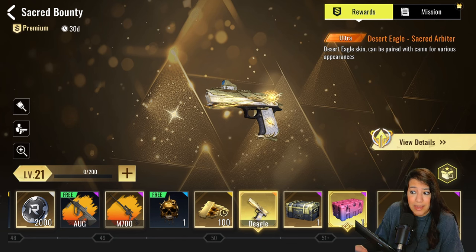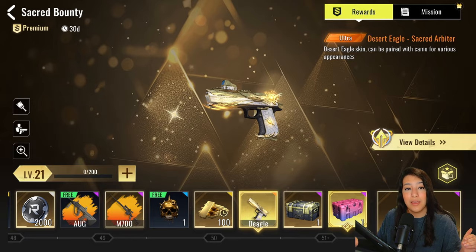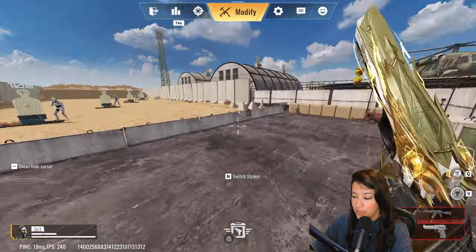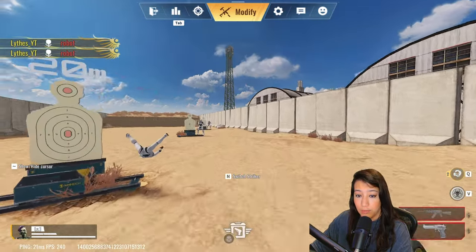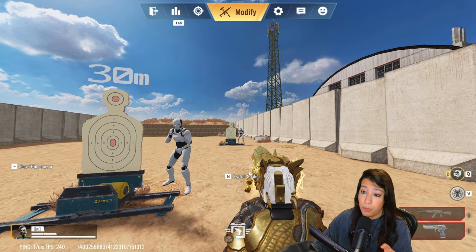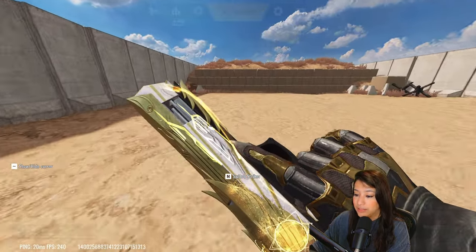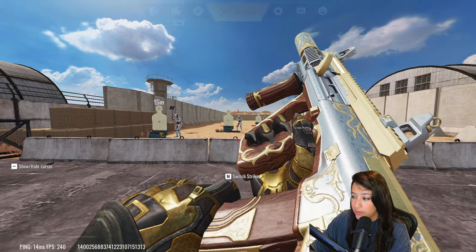The Desert Eagle ultra skin has a kill broadcast, muzzle fire, tracer ammo, and a hit effect — super nice. This is actually the first ultra skin for the Deagle and it's in the battle pass, which is insane. Now unlocking everything so we can check it in the shooting range. The Nova skin looks absolutely gorgeous with a lot of gold details — very badass. The Desert Eagle skin also looks amazing.